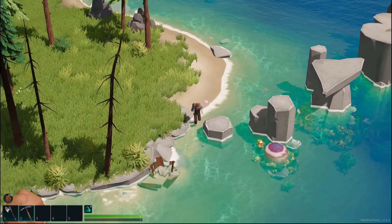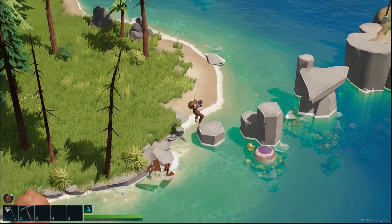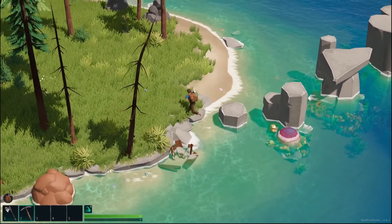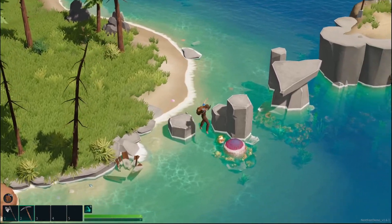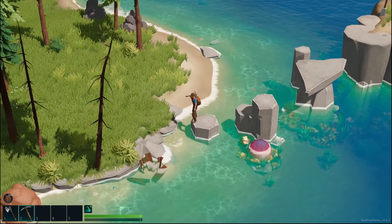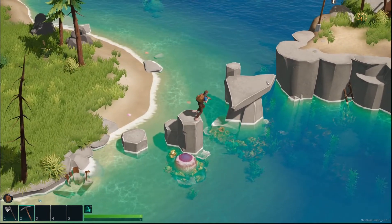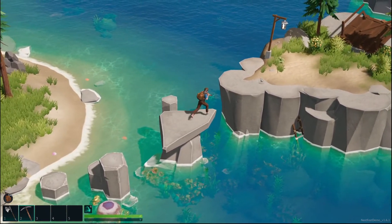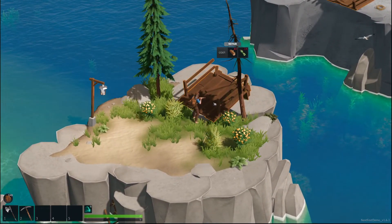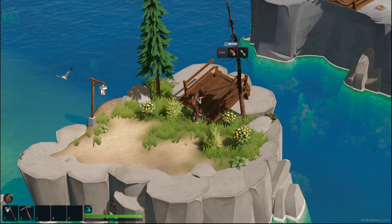Oh I've got some — jumping is going to be difficult in this game. I jump a lot further than I expect. What's up here, what do we got? A bridge or something — 80 wood and 15 fiber.